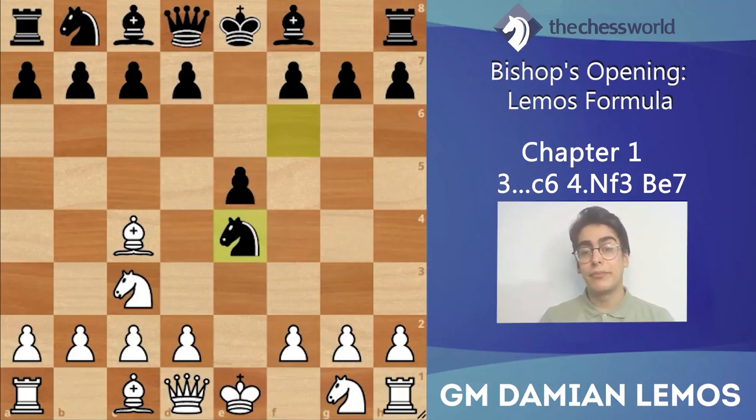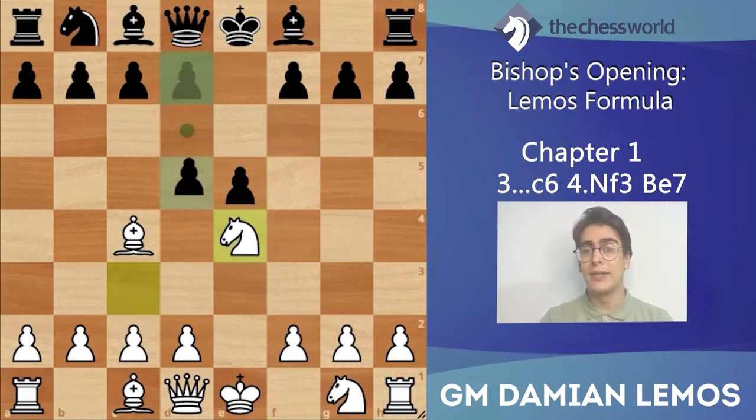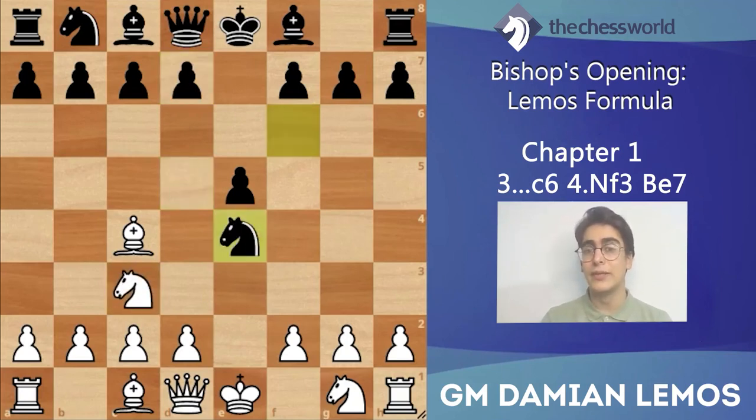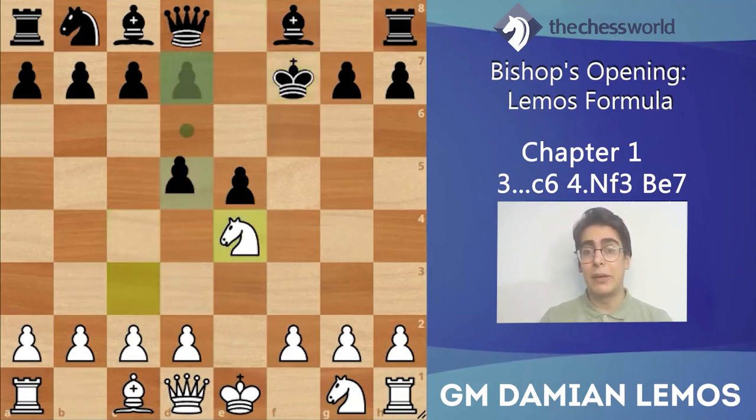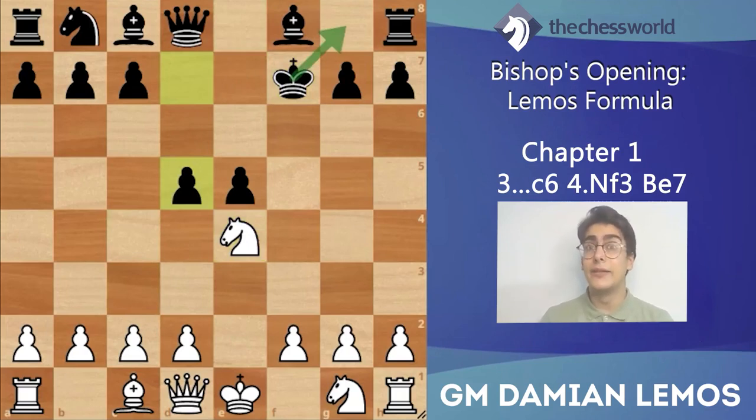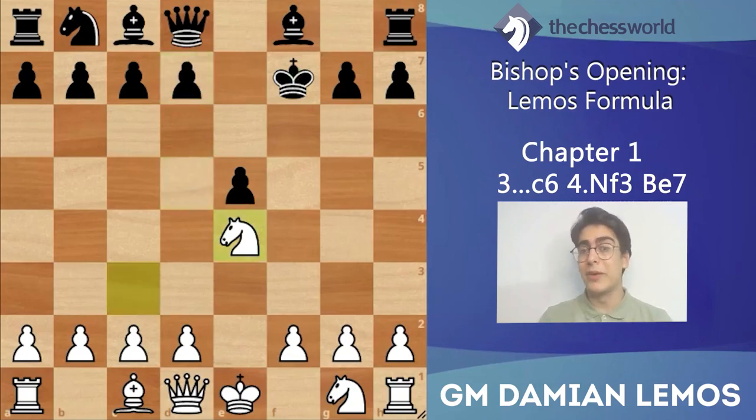If we go knight takes e4, black plays d5 - he gets the piece back and ends up with a powerful center. That's not good for white. If we play bishop takes f7 check, king takes, knight takes e4, black plays d5 and easily hides the king on g8, keeping that powerful center. Not recommended for white - the engine gives black a minus 0.8 advantage.